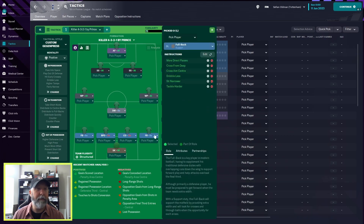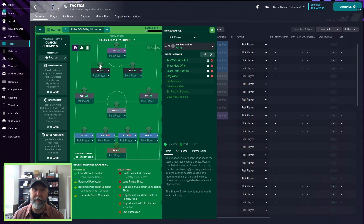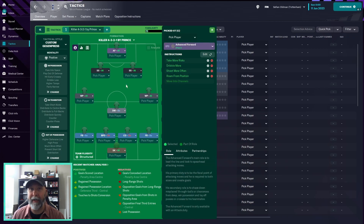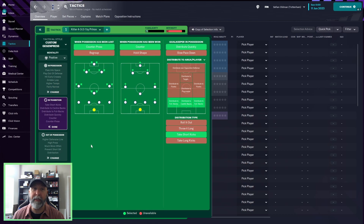You have a sweeper keeper on attack, fullbacks on support on both sides, a ball-playing defender on the left in defense, a central defender on the right, a DM on support centrally, wide playmakers on attack on both sides, two shadow strikers on both sides, and then an advanced forward up front on attack. Custom pressing mentality is positive. In possession: attacking with a fairly narrow approach, play pass into space, play out of defense, passing directness slightly shorter, tempo higher, final third mixed crosses, hit early crosses, and dribble less. In transition: counter-press, counter, distribute quickly to the fullbacks and center backs, and take short kicks.